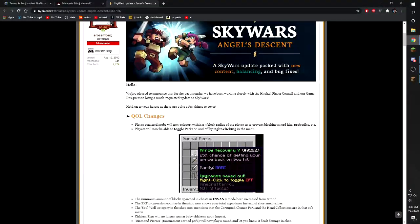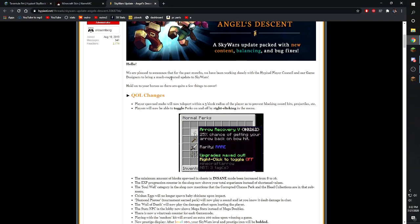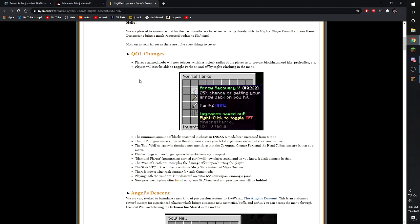Starting off at the top: the developers were pleased to announce that for the past months they've been working closely with the HPC and game designers to bring a much-requested update for Skywars. According to some players, this update took 500 days to come out — it wasn't worked on for 500 days, but it has been 500 days since the last update. First change: player-spawned mobs will now teleport within a three-block radius of players — so basically this is for the necromancer perk.